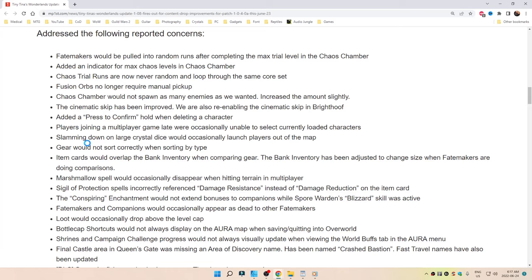Fate Makers would be pulled into random runs after completing the max trial level into the Chaos Chamber. Added an indicator for max chaos levels in Chaos Chambers. Chaos trial runs are now never random and loop through the same core set. Fusion orbs no longer require manual pickup. Chaos Chamber would not spawn as many enemies as intended — increased the amount slightly.